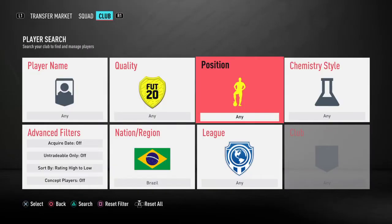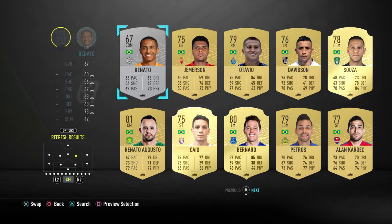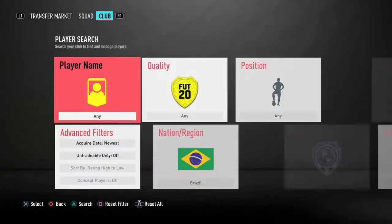Our last CM is also a Brazilian. If you sort by newest acquired date, that is going to be this man — Renato. His full name is Renato Augusto Sanchez Jr., but he's known as Renato. 300 coins for him, 67 rated. Again, make sure you get the right one.